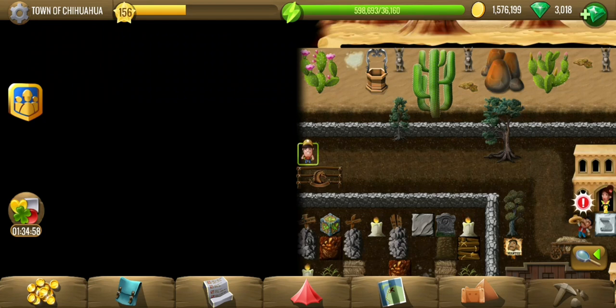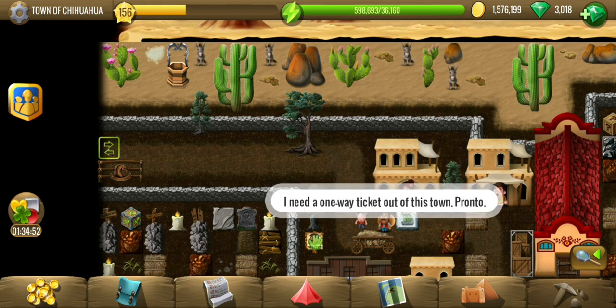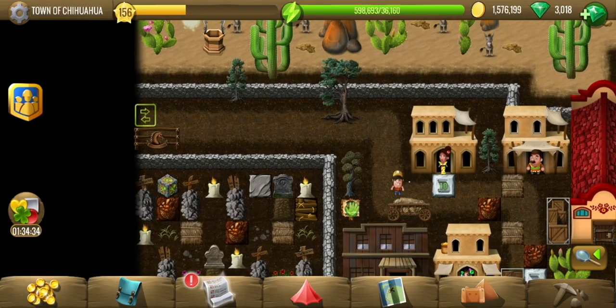Hey y'all, welcome to the second location of the Wild West two story. Pedro is kind of wanted in the town, so we are running away — we need a one-way ticket out. He's the one heading to Oregon for that free land, but first we have to do a couple of things to get out of this town.